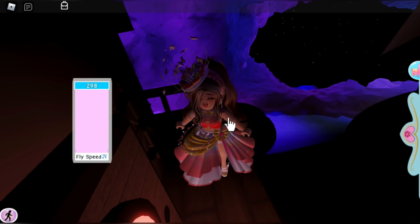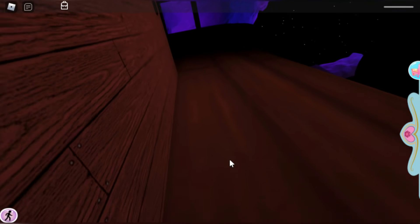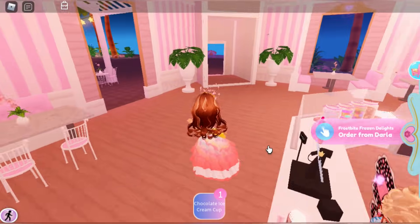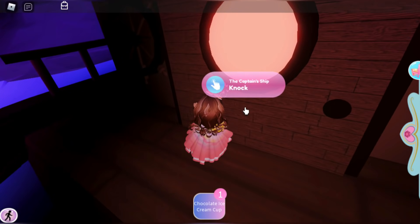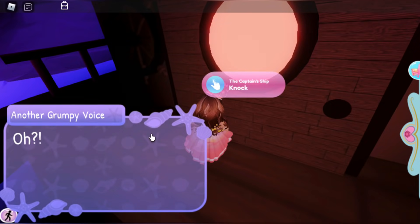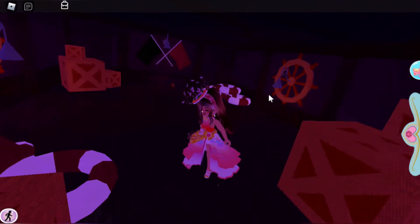So guess what — we're going back to the ice cream shop. I'm just going to reset my character because it takes too long with fly speed. I'm going to get a chocolate ice cream cup, go back to the cave, hold the chocolate ice cream cup in your hand, and knock on the captain's ship with it. The door opens up and you can go inside.